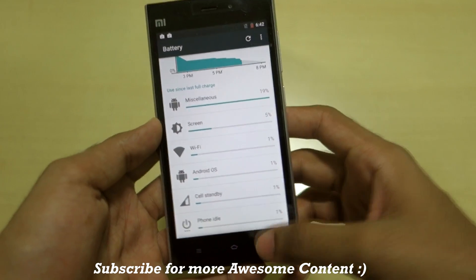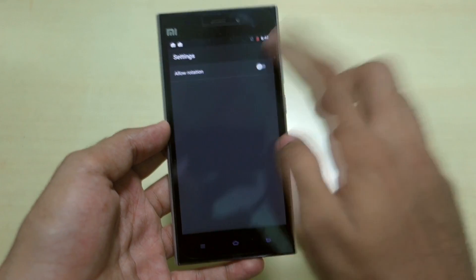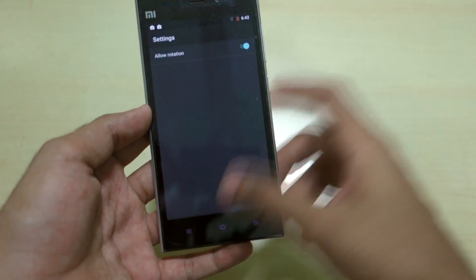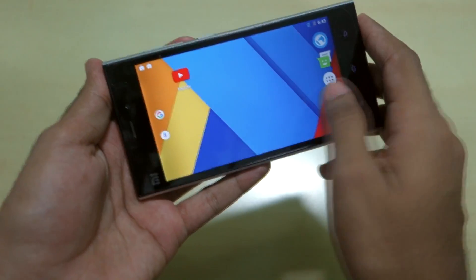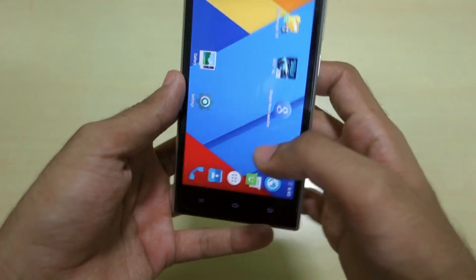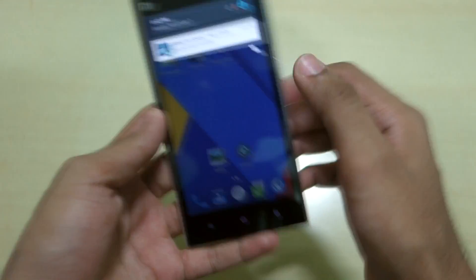If you long press the home screen and go into Settings, you can select 'Allow Rotation' and make sure rotation is also allowed from the quick settings. It will rotate the screen on the home screen too — this is a very nice feature because in Google Now Launcher this feature is not available.